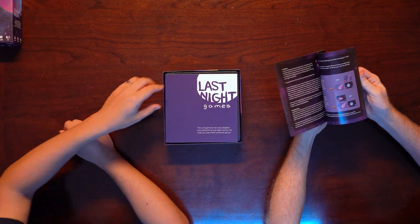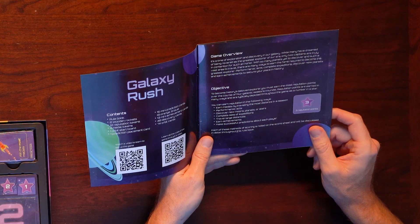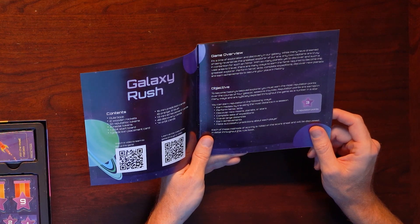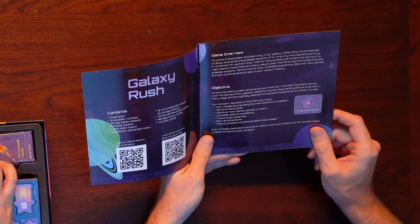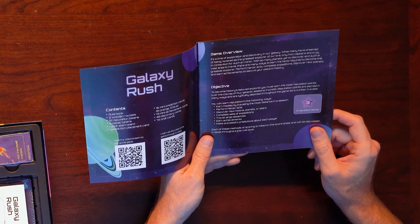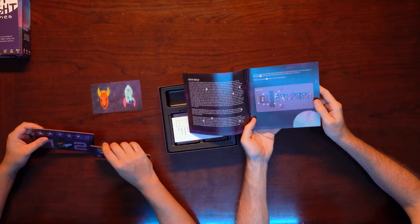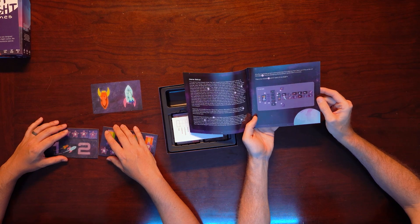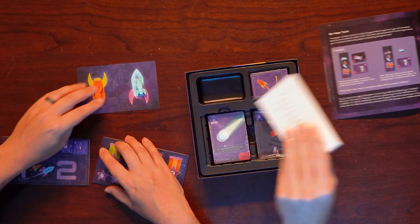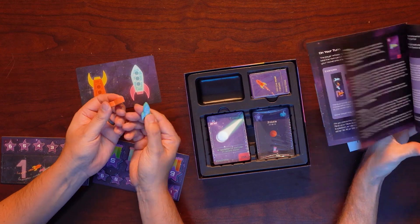Rulebook — a little thicker rulebook than what I'm used to. Become history's beloved explorer: you must earn the most reputation points over the course of four galactic seasons. Reputation points are earned in many ways and are typically depicted throughout the game as a number and a star. So this is kind of the setup here — you've got pieces, so you're going to be moving around. So there's going to be more to it than Lost Cities.